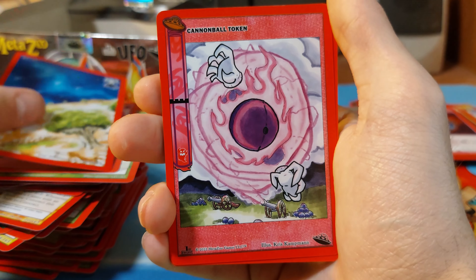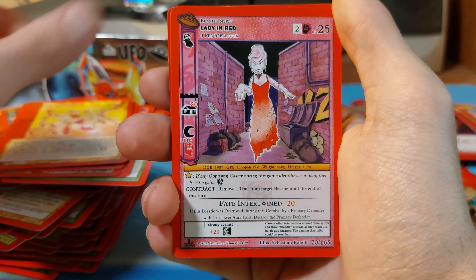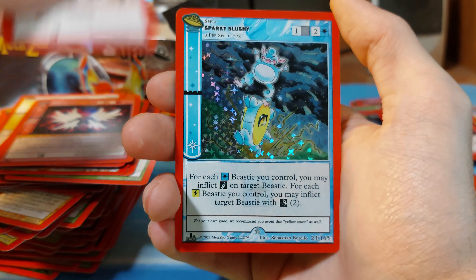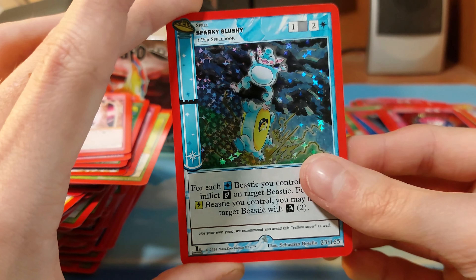Spirit Aura, Island, Cannonball Token, Avalanche, Lady Red, Sam, White Stag. We have a Spark Slosh foil and a Frozen Rain Orb.